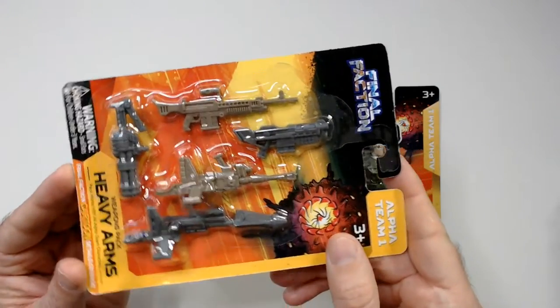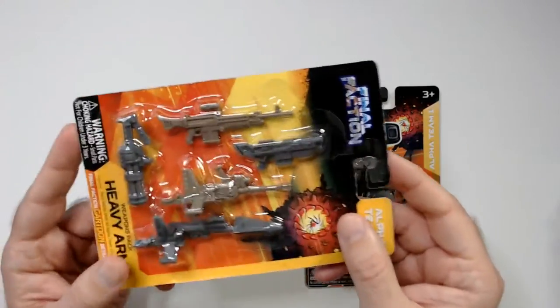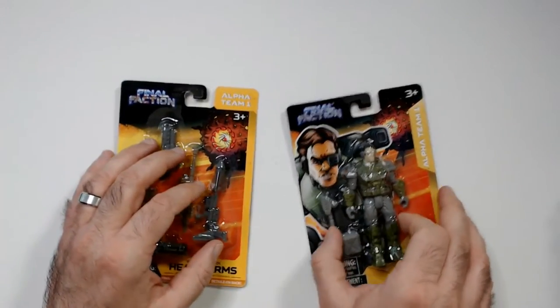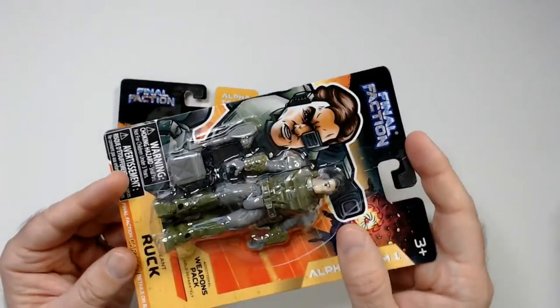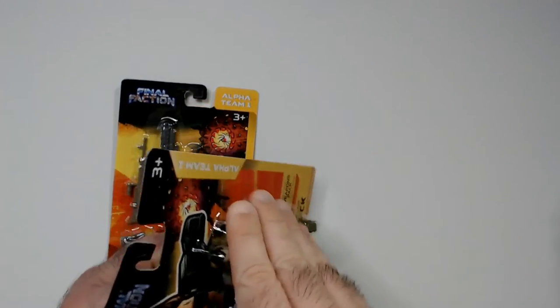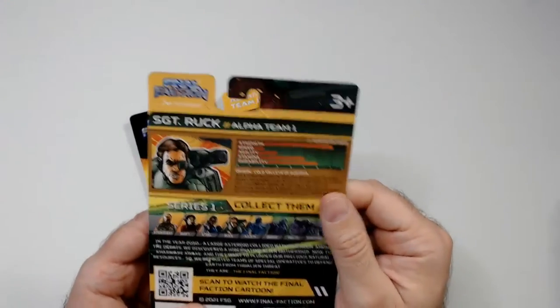I might leave these in package because I don't have a box for them yet. I need to get a box to put all these accessories for Final Faction - there are actually a lot of accessories in there, so I'll lose them. Ruck - let's pop over to Ruck. Why not? Let's look at his stats really quick. Strength - very strong.